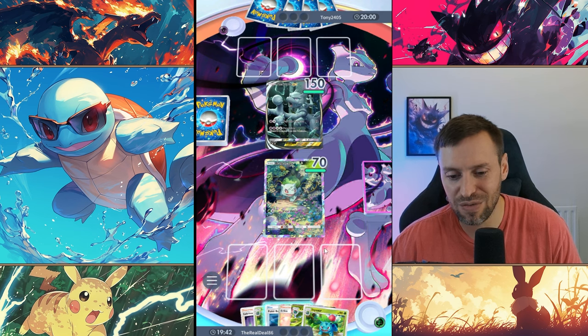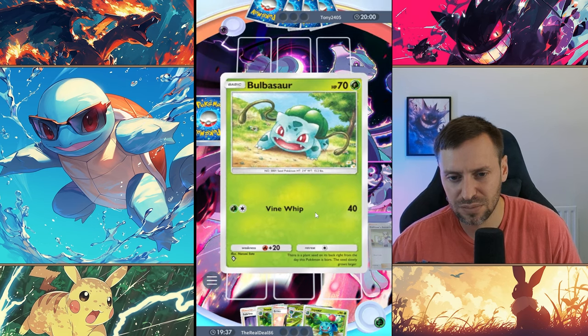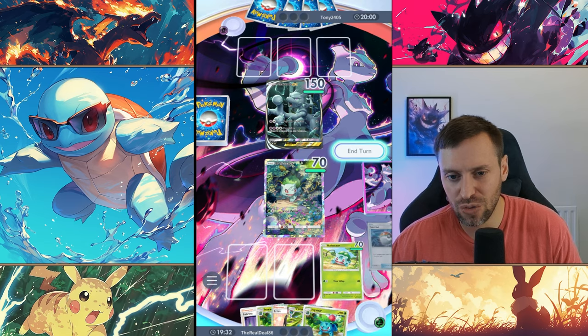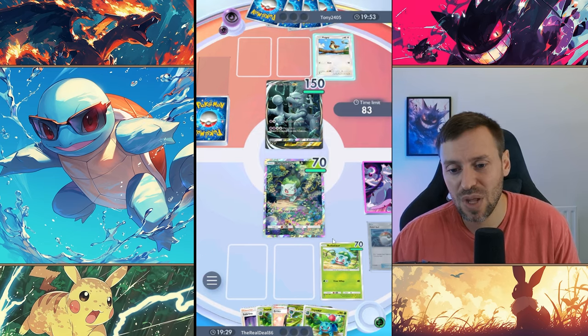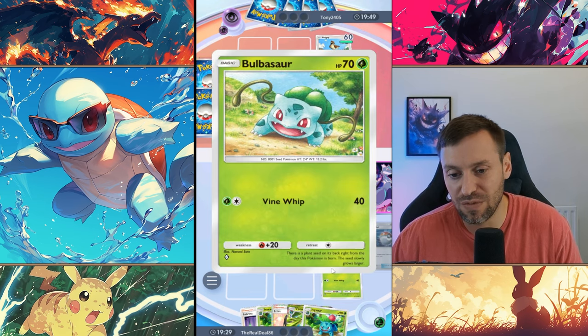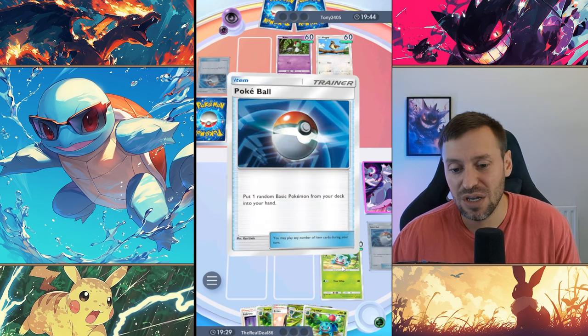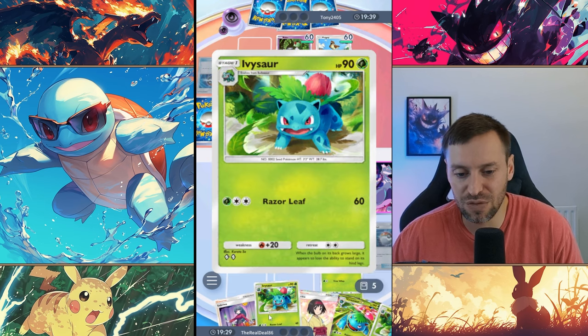We've got Venusaur already — let's drop a Pokéball as well. Sweet, there's a Bulbasaur too. I'm not sure how I'm going to play this. There are two routes: I've got Venusaur already out there I can invest in, or I can keep my Bulbasaur, go Ivysaur then Venusaur, and just start putting energy into that. I've got Bulbasaur on the bench right now.